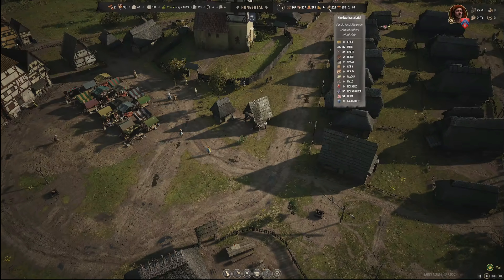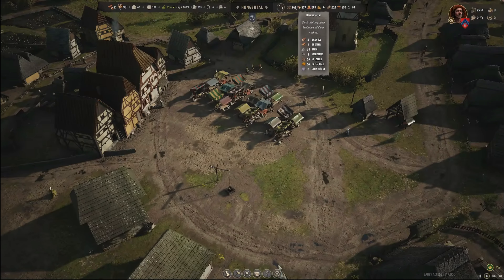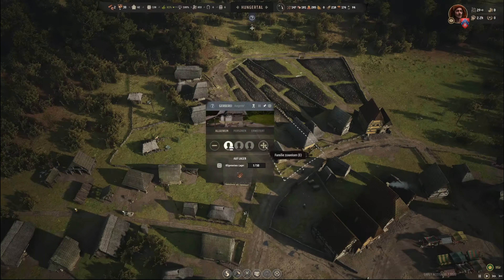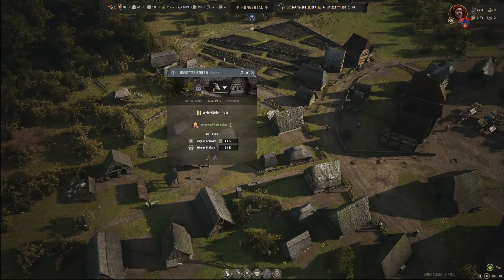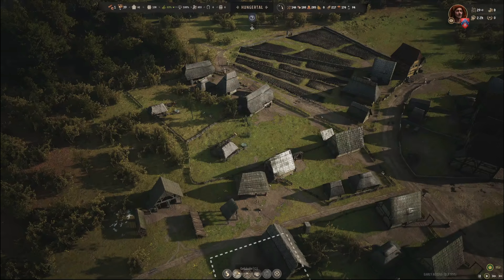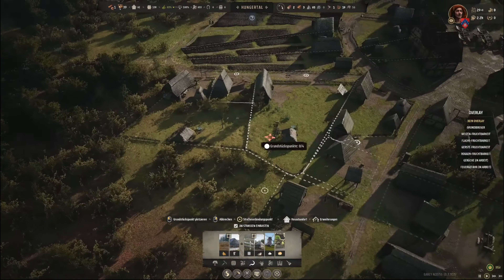37 mal Mehl haben wir, wir haben auch wieder mehr heute. Steinwerkzeug, Holzteile, Dachziegel, Steinblöcke – 72 mal Fleisch ist auch toll. Könnten in die Gerberei noch eine Familie reinschmeißen, die dann die Häute so ein bisschen verarbeiten. Weidefläche 2: eine Wiese, auf der eure Schafe und Lämmer grasen können. Wenn die Tiere nicht ausreichend Platz haben, laufen sie möglicherweise davon. Das heißt, ich müsste mal schauen. Landwirtschaft bietet Weidefläche für Vieh.